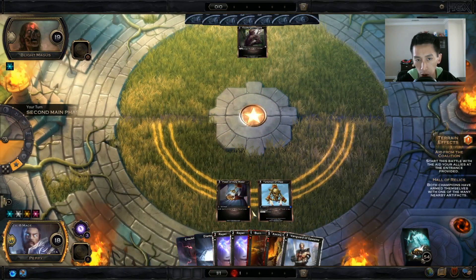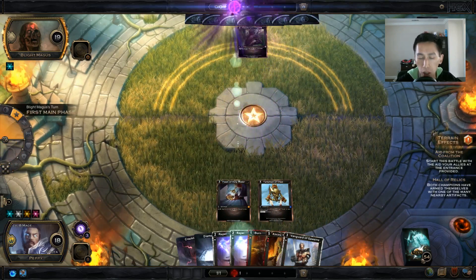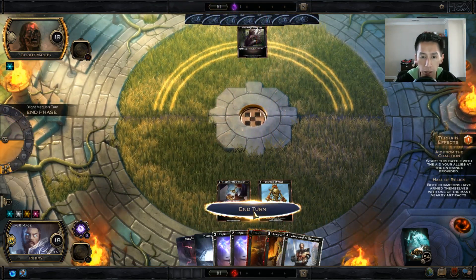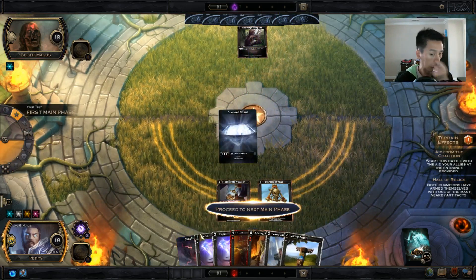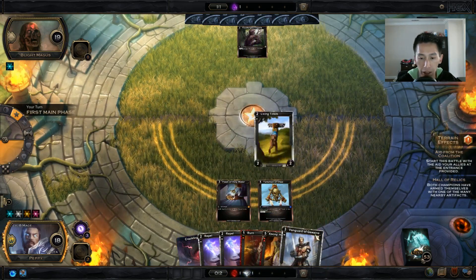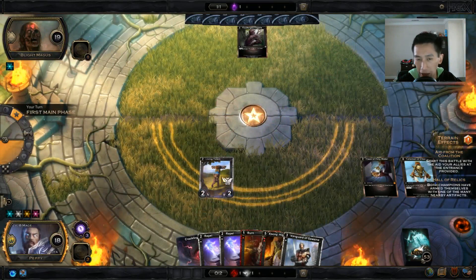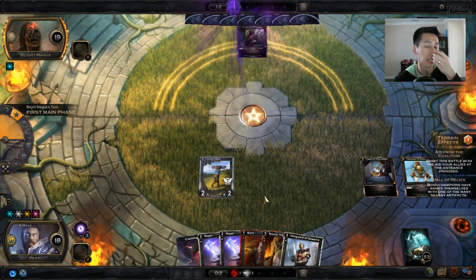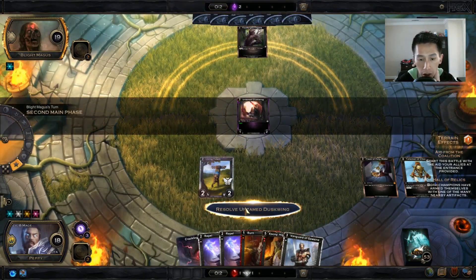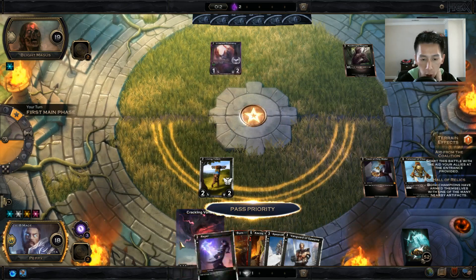Living Totem turn two — living the dream! Pay three and all Living Totems in all zones get plus one plus one and swift strike — it's basically a growing threat. If you don't have Living Totems, definitely get them. It's one of those really solid PvE cards. I'm going to play down a Crackling Vortex, gain some life, and attack for two damage.